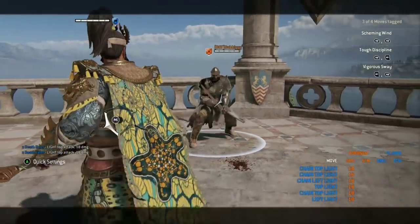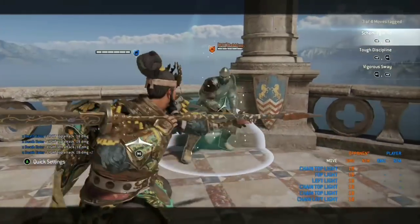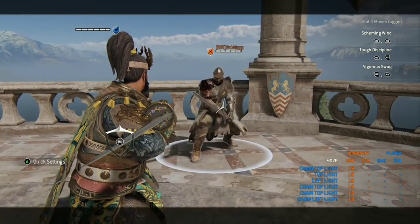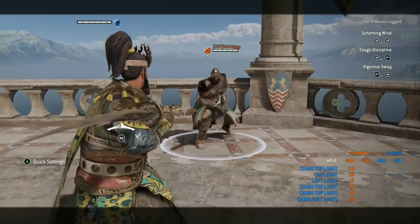Normally it is 500 milliseconds, and you can delay this significantly to make it much harder for your opponent to block, parry, and punish you for using. Next up, we have Tough Discipline, which is a light, heavy chain.